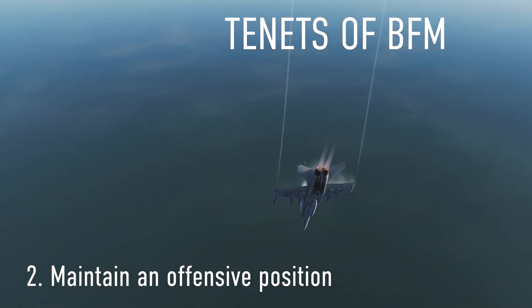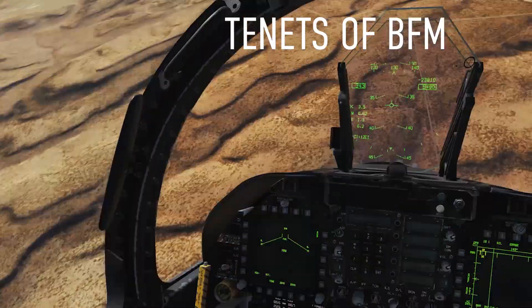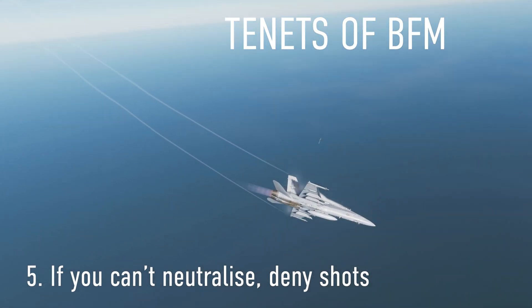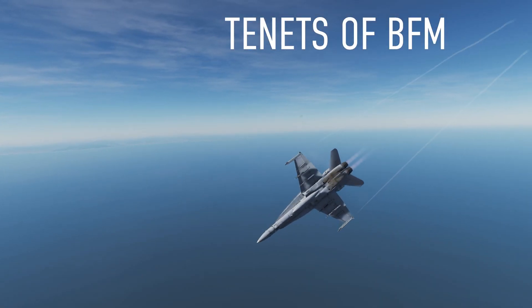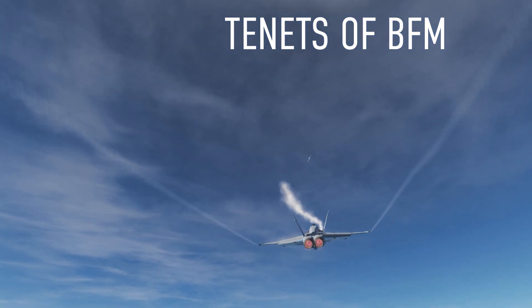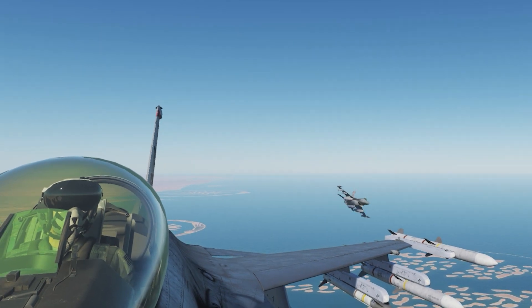If you can't maintain an offensive position, escape. If you can't escape and can't maintain an offensive position, you're in a really bad place and significant things have already gone wrong. In that case, neutralize the fight. If you can't neutralize, deny the other pilot the opportunity to shoot — whether with missiles or gun. If you can't deny them shots, the day is not going well. As a final measure, defeat the weapons already in the air — fly your aircraft to minimize the probability of kill of those weapon systems. To summarize: arrive with advantage → maintain offense → escape → neutralize → deny shots → defeat the weapon.